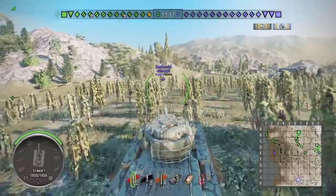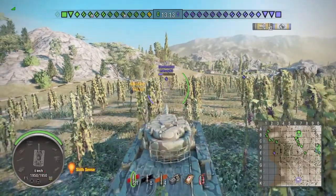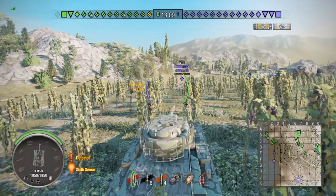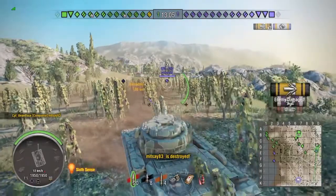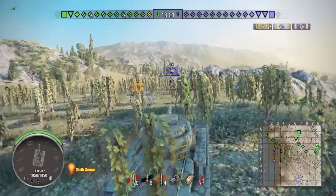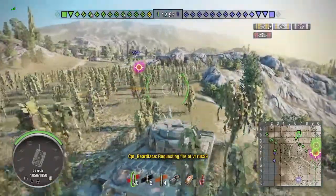This is what I mean about the shallow slope. You sort of peek over — it accentuates the angle on your turret and on your upper plate as well. Right, that's the Centennial dealt with. Now let's go and see if we can deal with that tier 9.